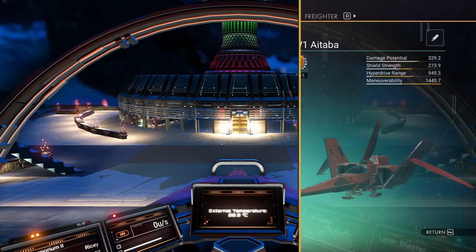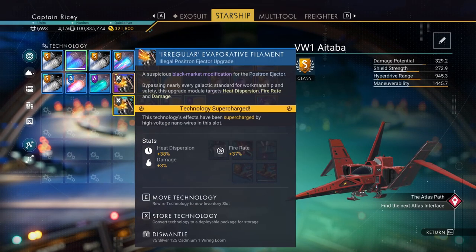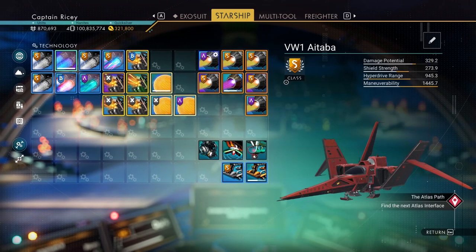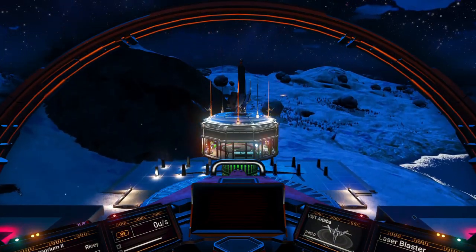Jumping into the cockpit — I picked this originally as an A-class and turned it into an S so we can find the supercharged slots. They're spread out, which means this can become an all-round horrible fighter. No enemy will survive. Let's take her up into space.